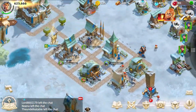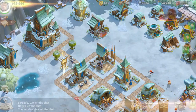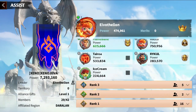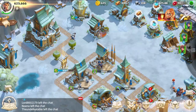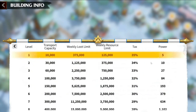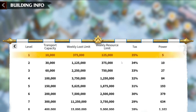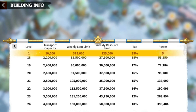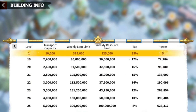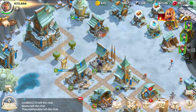Another building worth noting is your Alliance Market. This won't really affect you much at the start of the game, other than being a prerequisite for other buildings. Your market will determine the amount of resources you can send at a time, the amount you can plunder from other players, and the amount of resources you can be sent per week. There is also a tax rate whenever you send resources — the higher the building level, the less you get taxed.